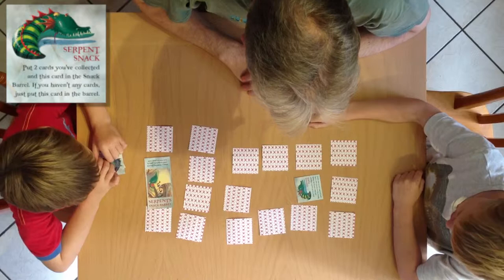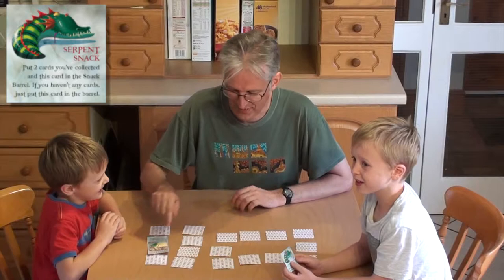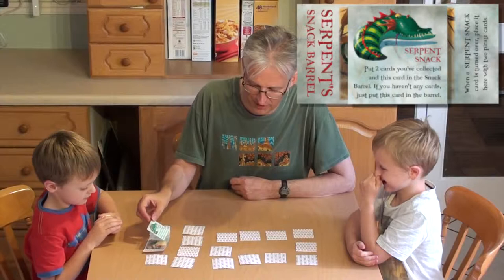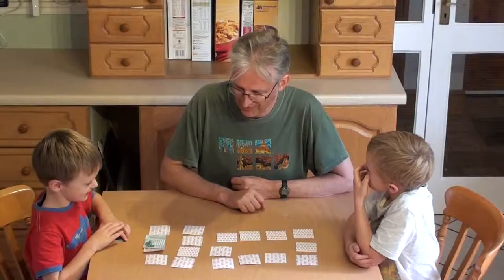Serpent Snack! What do you do with that one? Put this card along with two other cards that you've collected in the barrel. But if you haven't collected any others, then you're all right. So if you turn that one over, you have to give the Serpent two of your own cards. And because Finn hasn't got any, he doesn't have to give any to the Serpent. Then you put all of those cards on top of that card for safekeeping.